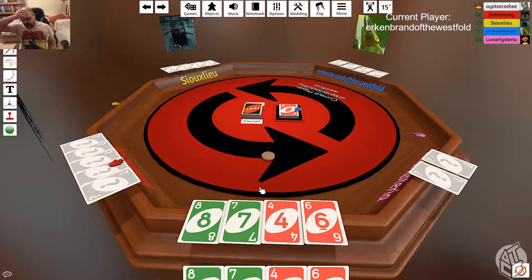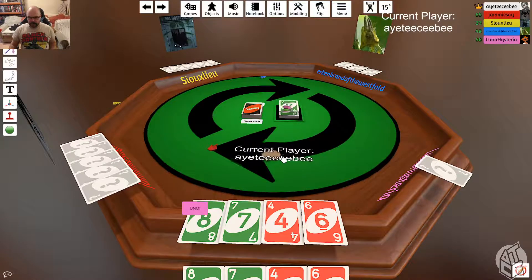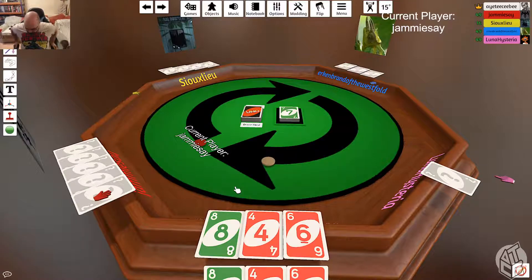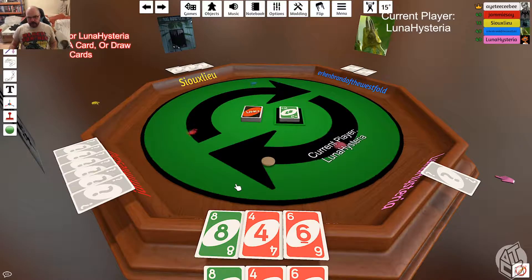Aren't dolmens basically standing stones? A specific arrangement of stones for a burial chamber — maybe more balancing stones than standing stones. I knew there were stones involved in dolmens, from my misspent youth reading Asterix. The furthest back I studied was Iron Age. Stack means you have to add another plus two or plus four. Unless you've got one in your hand, click don't stack — and that means you draw. That is quite confusing.